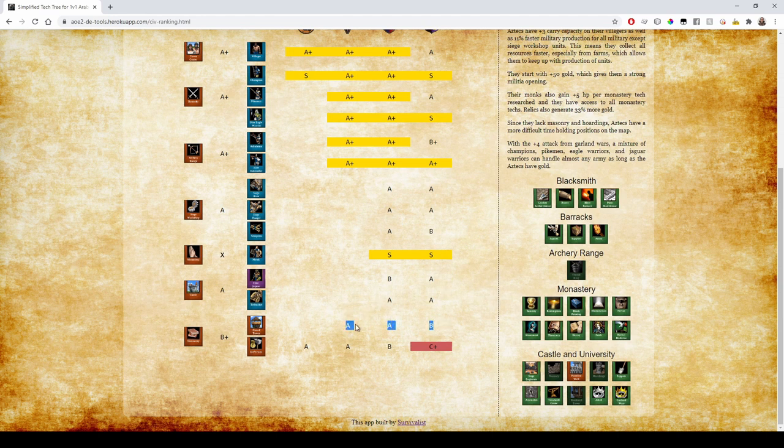In the late game, if they don't have Keep or Arrow Slits they lose points, but Aztecs do get Arrow Slits. They're just missing Keep, and they are missing defensive upgrades — Hoardings, Masonry, and Architecture are all absent. They do have Fortified Wall though, so they go from a C to a C+ on defenses.